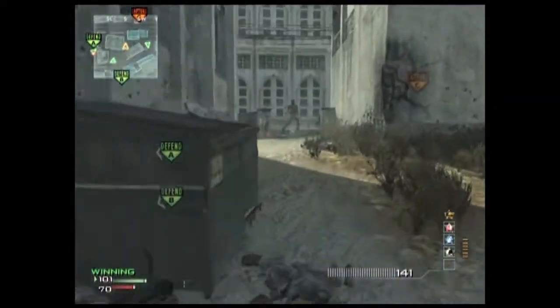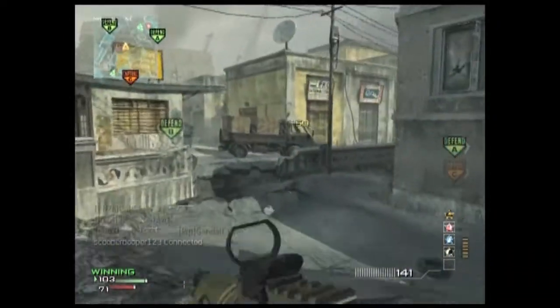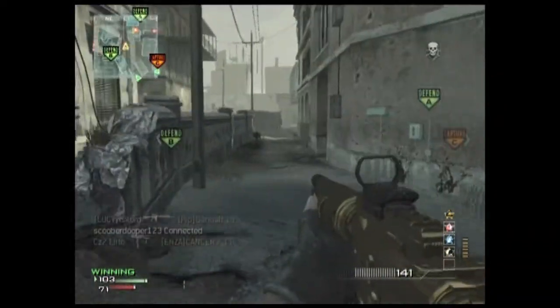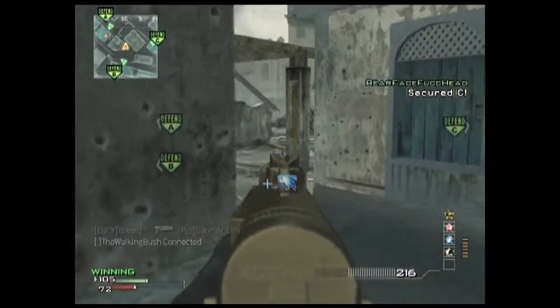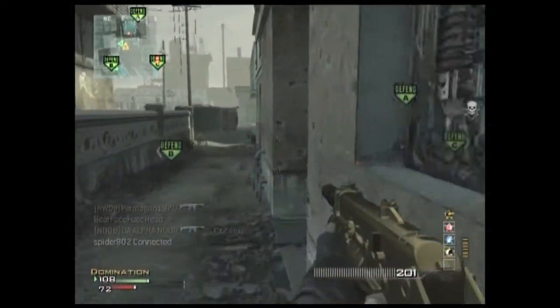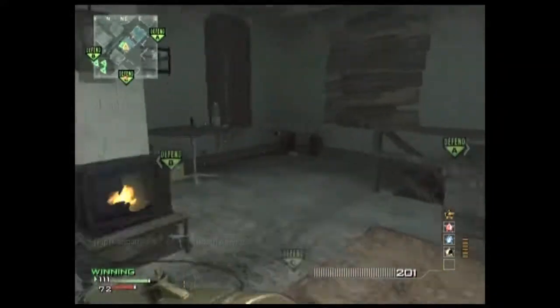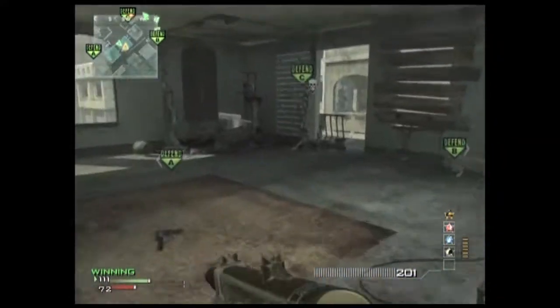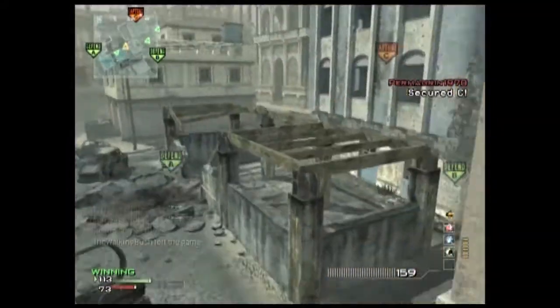This might surprise a lot of people, but I think the second worst assault rifle in the game is actually the Type 95. A lot of people think it's really good, but I just don't like it — I get a lot of hit markers and it takes me about three bursts to kill someone. I actually think the M16 is a lot better as a three-round burst weapon.